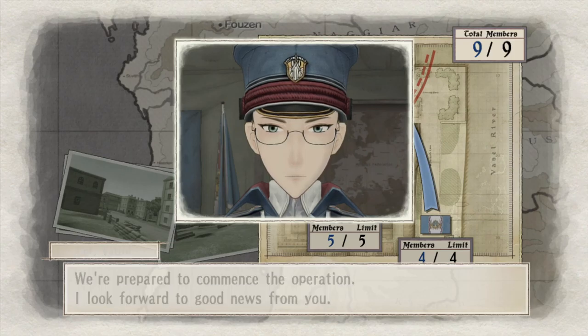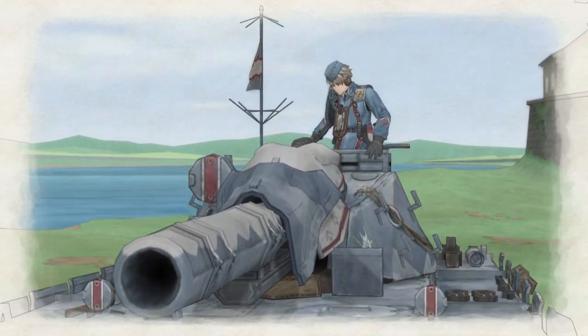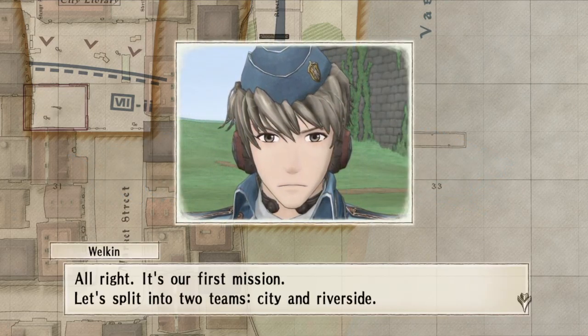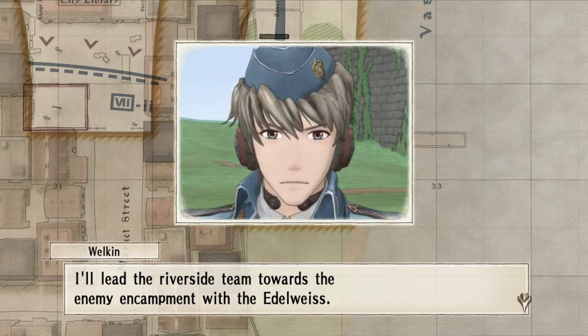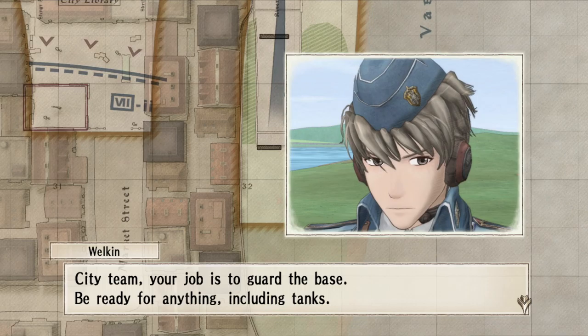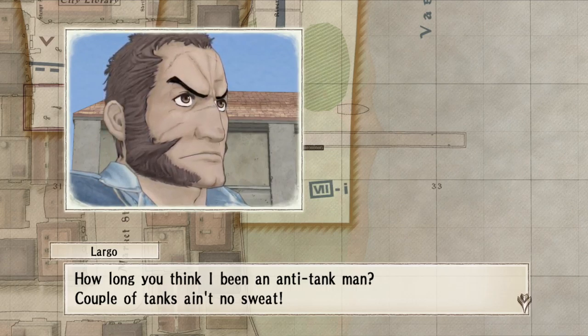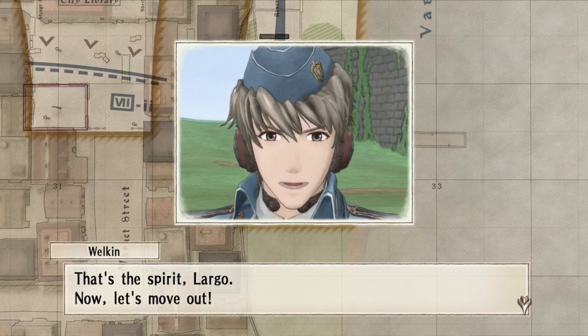I'll lead the Riverside team towards the enemy encampment with the Edelweiss. Leave the offense to me. City team, your job is to guard the base — be ready for anything, including tanks. Largo responds confidently about handling tanks despite being in the militia. Squad 7, move out. There is only offensive and more offensive.